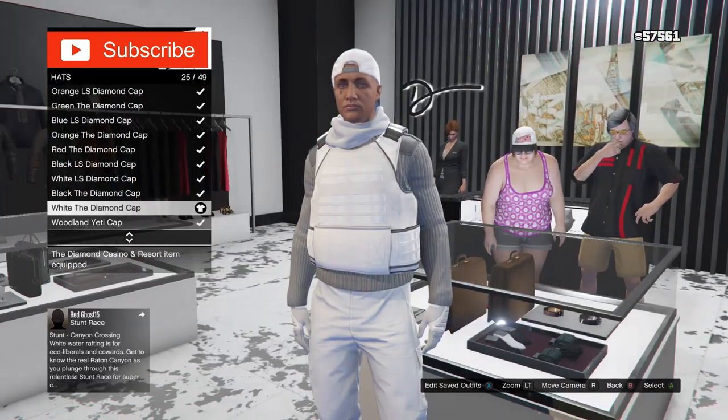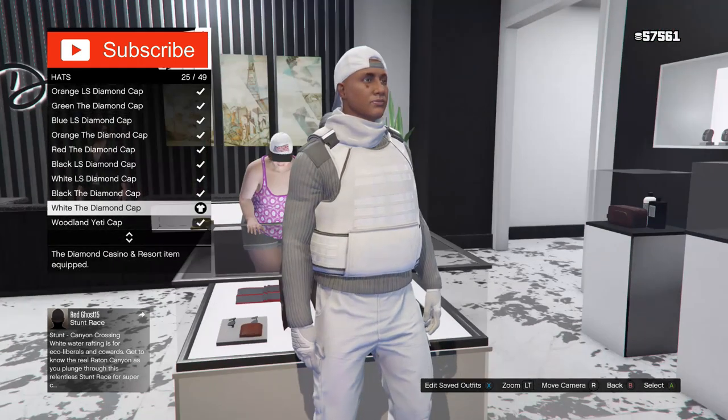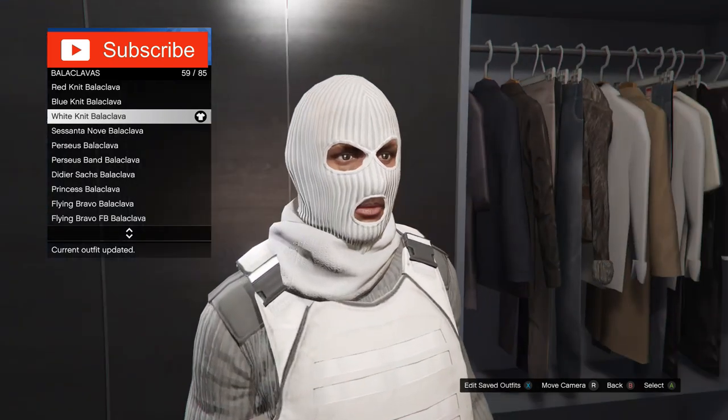Now I'll be glitching the diamond casino white diamond cap with the white knit balaclava mask. Once you pick the diamond casino white diamond cap, save the outfit. Now pick the white knit balaclava mask.